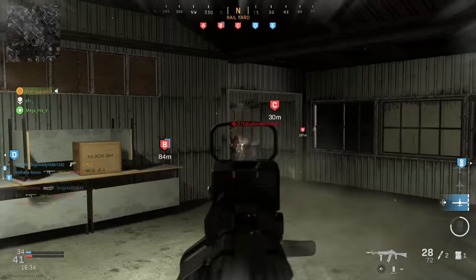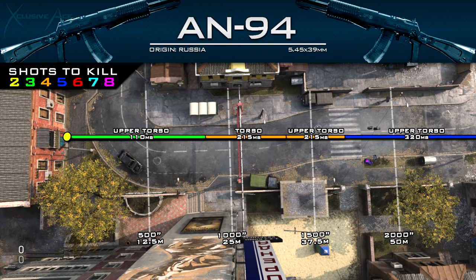Now let's move on to ranges. The three-shot kill potential to the upper torso extends out to about 21 meters — not incredible, but a nice range. From 21 to 33 meters you can get a four-shot kill anywhere in the torso, as long as you're not shooting limbs. From 33 to 42.5 meters you can maintain a four-shot kill hitting upper torso shots. Beyond that it'll be a five-shot kill to the upper torso. Not really incredible in the range department overall.